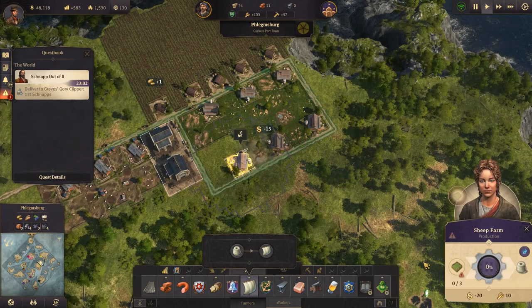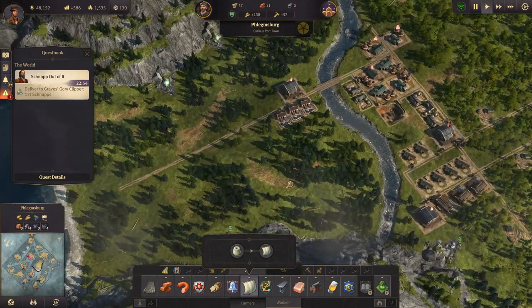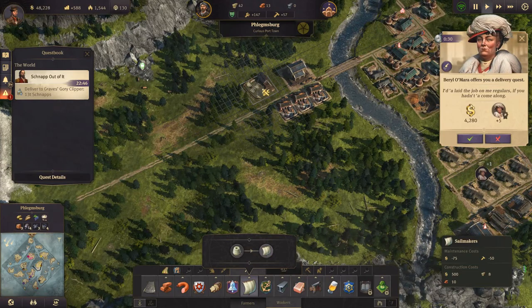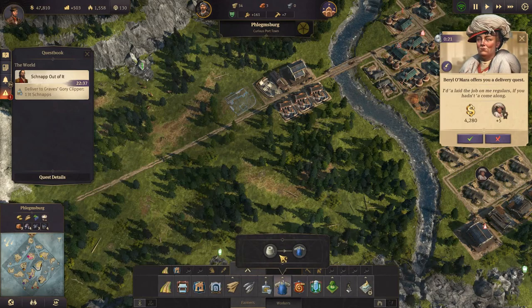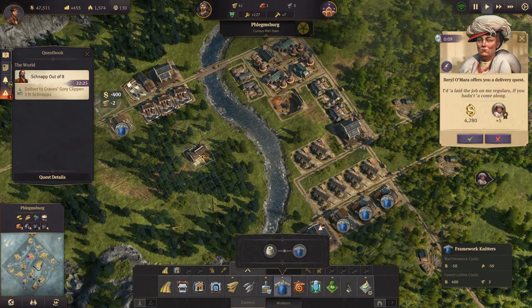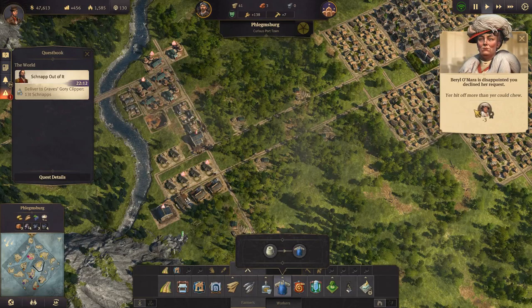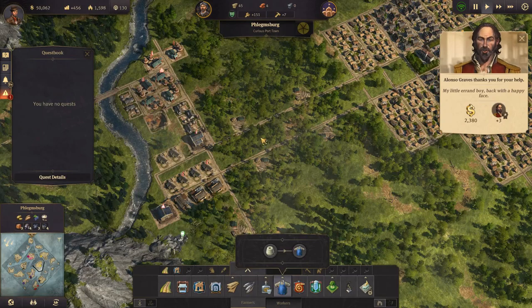We place three sheep farms and then come down here to build some sail makers. We don't have what we need for the other one, but we do have what we need for another framework knitters, so let's just put it in over here. We also have a quest for 4000 coins and a bit of reputation — let's accept that. Alright, so that's done.